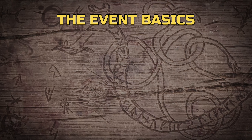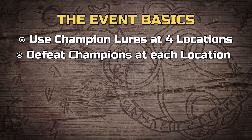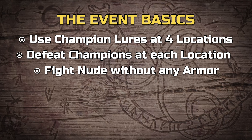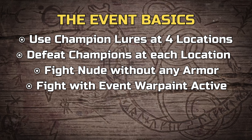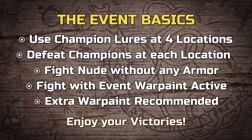So what's this all about? In short, you will be using a Champion Lure at 4 locations around the Exile Lands, or on Siptah if that's where you are. These lures will attract a mini-boss creature at each location, which you will have to fight and defeat. You will have to fight nude — wearing no armor at all — and you need to apply the Event Warpaint. Since accidents happen, having bought extra Warpaints is recommended, as they do not survive an untimely death.